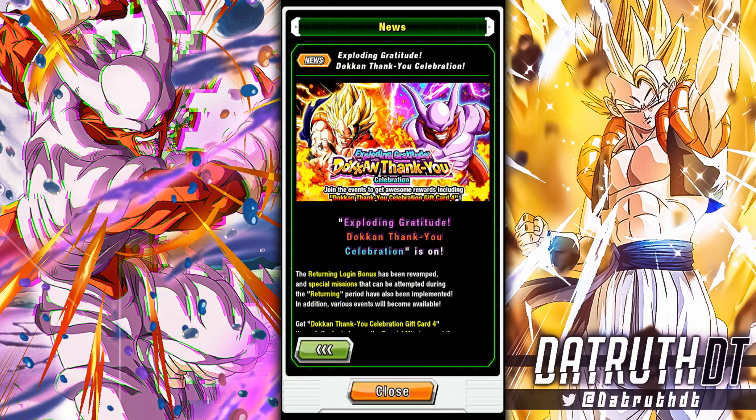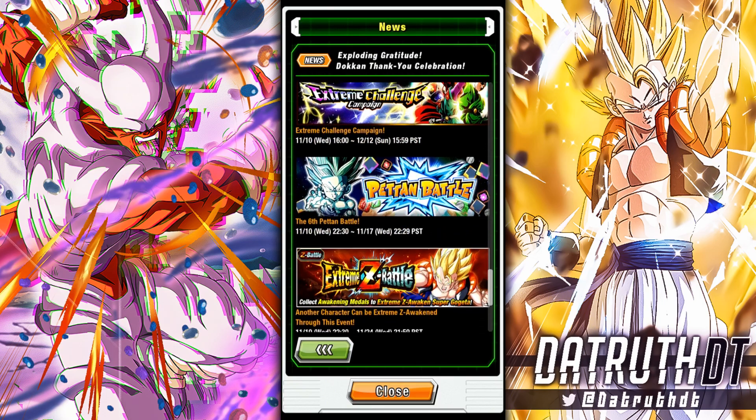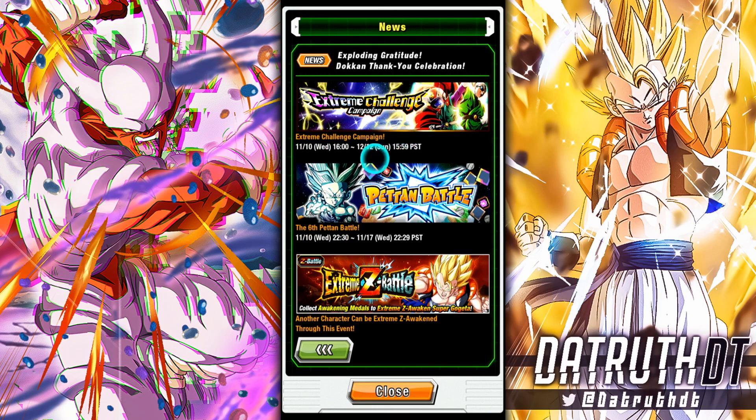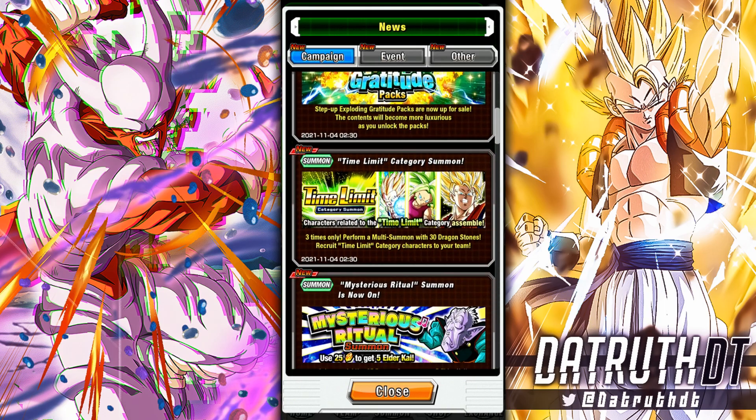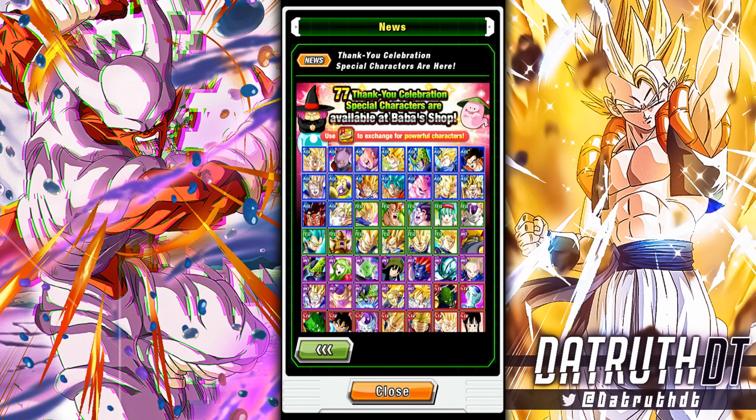When is the Great Saiyaman EZA area starting? The campaign starts on the 10th, the actual EZA area might not drop for a couple of days after - that's typically how the Extreme Challenge campaigns work. They drop the news and then it's usually like a week or so after that the actual EZA area will drop, so you guys have plenty of time to get a lot of characters ready to sort of participate in that.